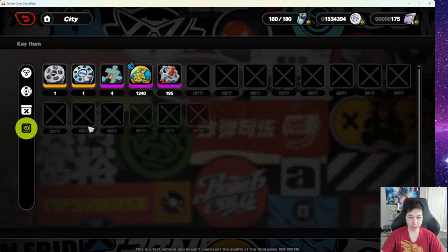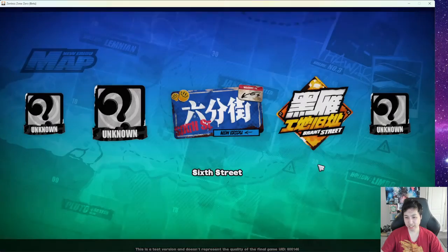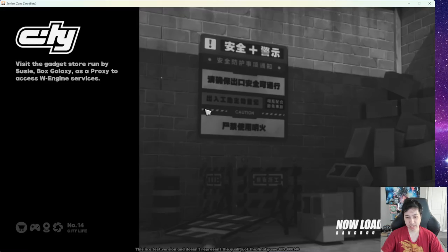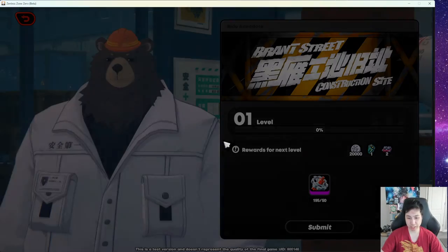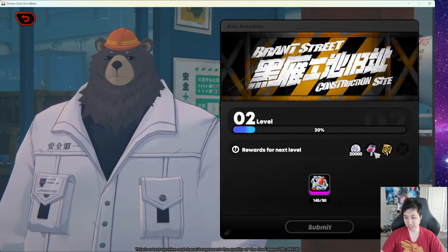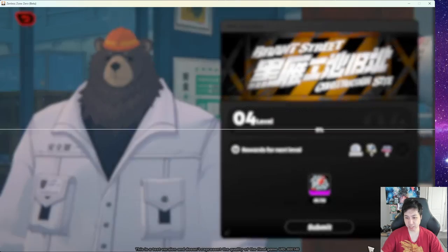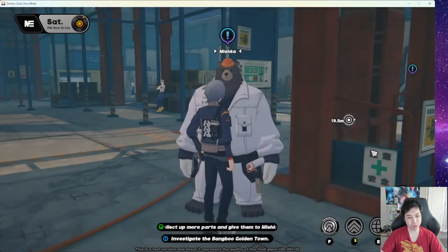In my storage there's also Machinery Parts. I think once you beat Chapter 2 you get access to a second area — not just Sixth Street. Mishka's shop is right there, and you can turn in Machinery Parts for Ether Batteries and other loot. It's a nice way to get extra rewards including Film cases.